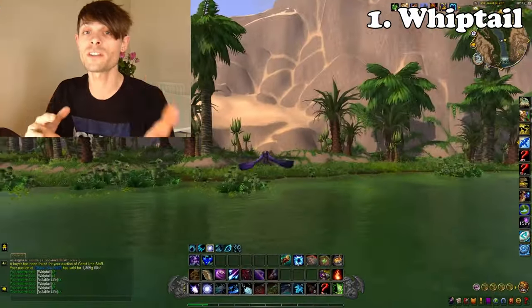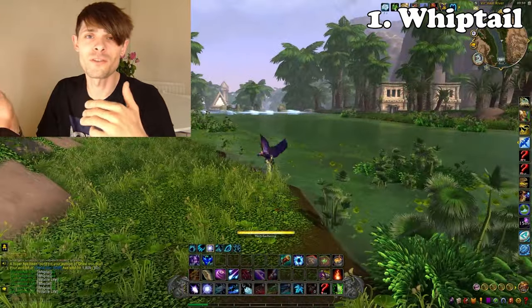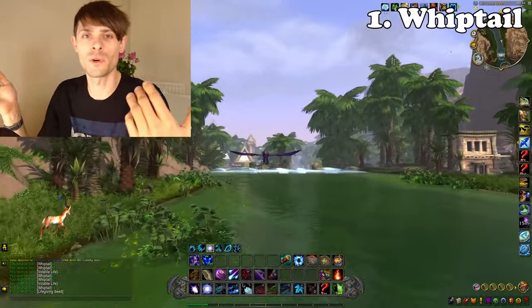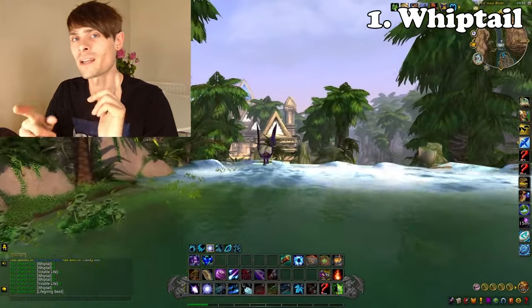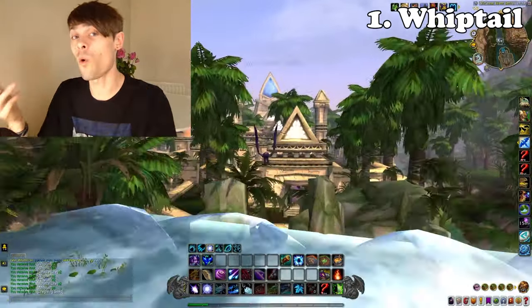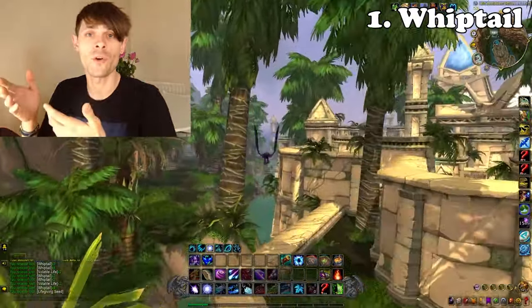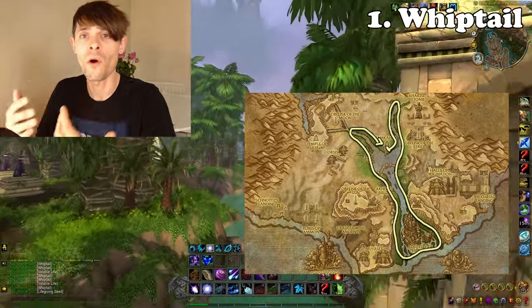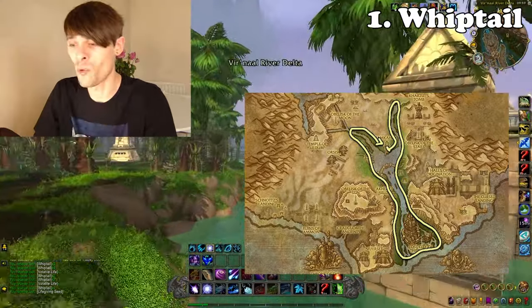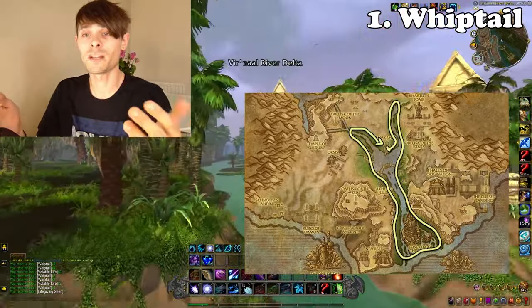My first pick is the Whiptail Farm. This tried-and-true method has worked over the course of multiple expansions. Using it as a multi-farm with mining and herbalism has proved to be quite profitable. The route is currently on the screen and I'm able to pull in a decent chunk of gold no matter what expansion — even with the auction house merge which kind of plummeted everything at the beginning of the expansion.